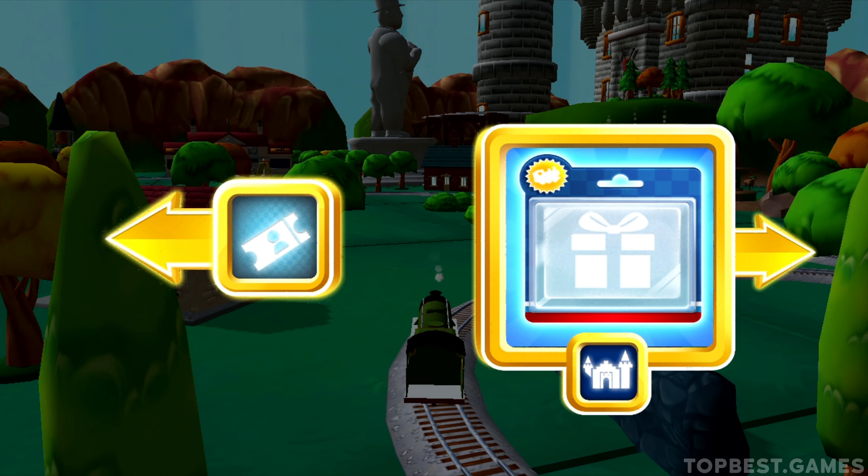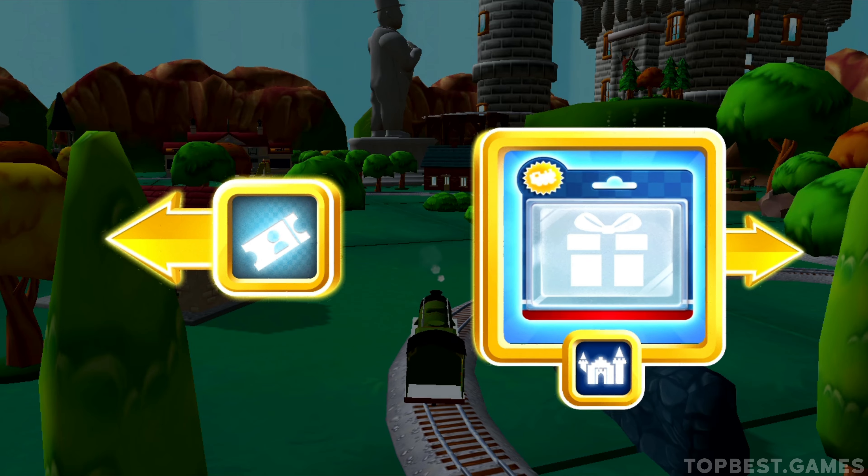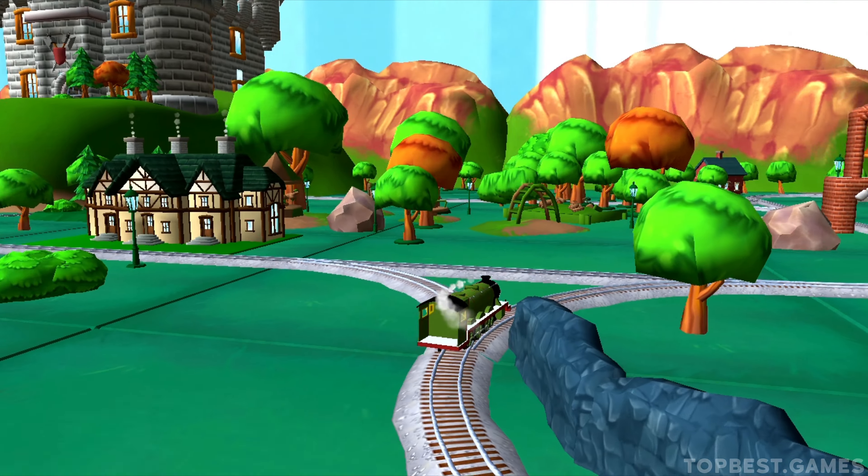Choose a direction. Left leads to the town square station. Right leads to the haunted castle. The haunted castle is just ahead.